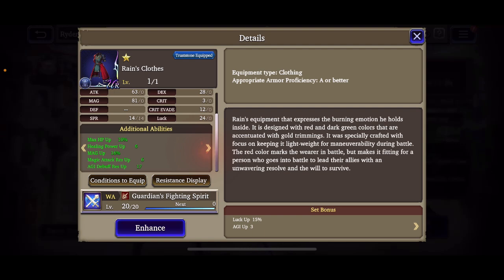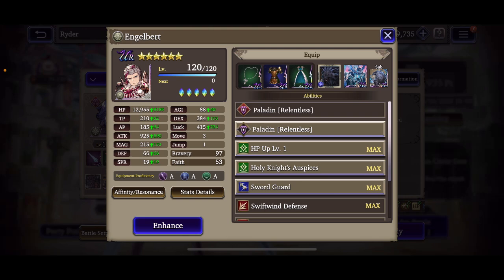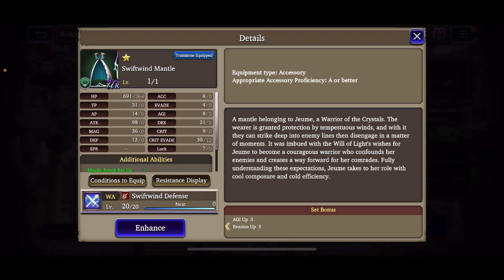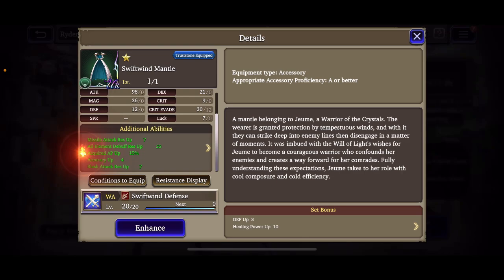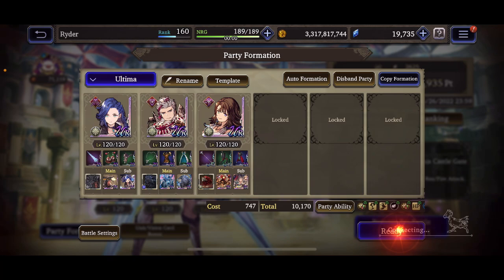She has 12 passives, so it's looking pretty good. This is basically to support Engelbert — running 66 defense is really good, but 19 spirit means he'll definitely take more damage from magic users, so Yuna is there to help him. For Engelbert I'm running Joom's TMR for the buff, along with the defense up set bonus and agility. This set also has 11 passives on it. Let's get into it and see how tanky Elena can be.